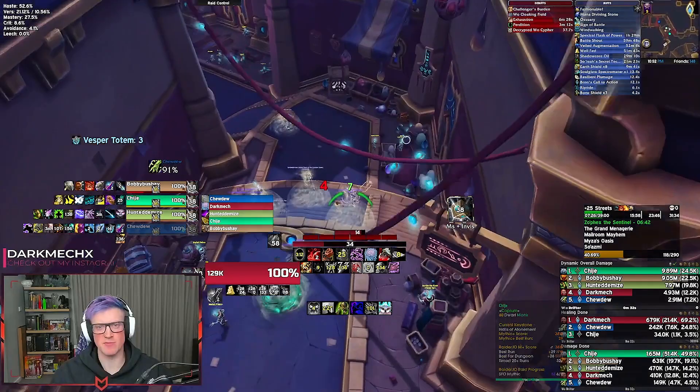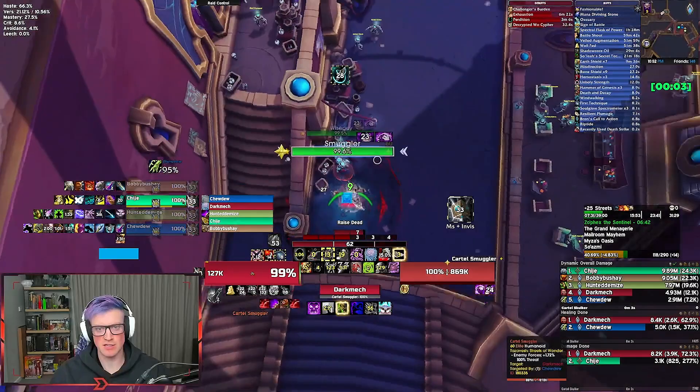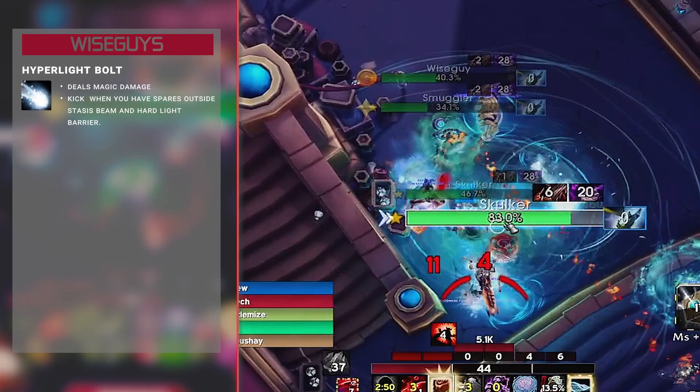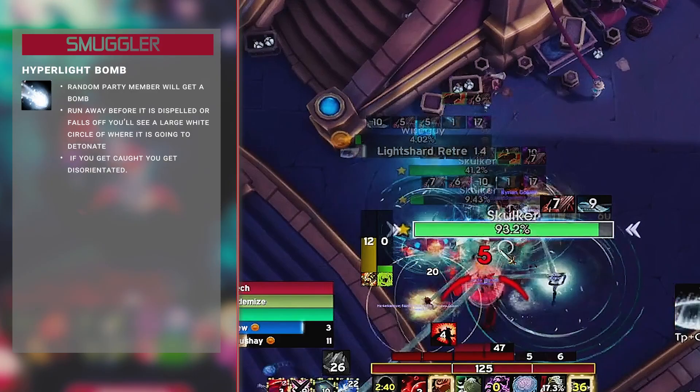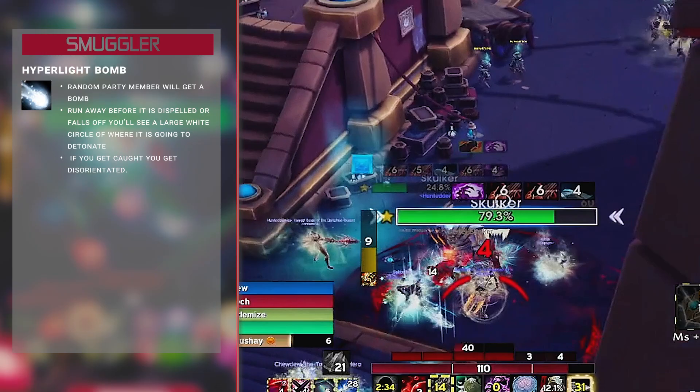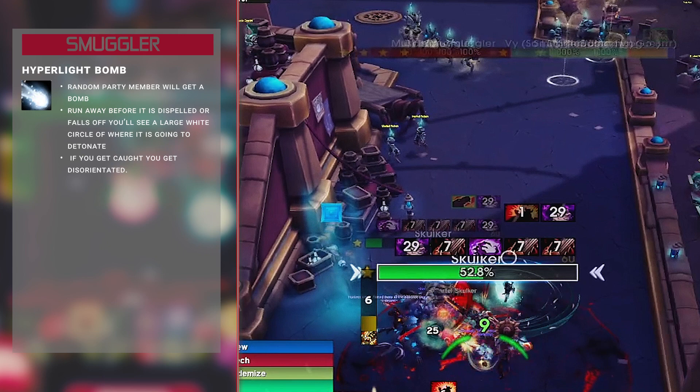The pat will move past you fairly easily — you won't pull them if you're fighting here, but you could elect to pull them in. A couple of new mobs in this area: the Wise Guys cast Hyper Light Bolts — magic damage — and Light Shard Retreat, which is a big void zone after they teleport; hard to see, just don't stand in it. The Smuggler casts Hyper Light Bomb — a random party member gets a bomb, they can run away before it goes off or it's dispelled. When it falls off, there's a large white circle where it detonates. If you get caught standing in that, you'll be disorientated. As the tank, if you get disorientated you lose aggro and people generally die, so watch out for that.